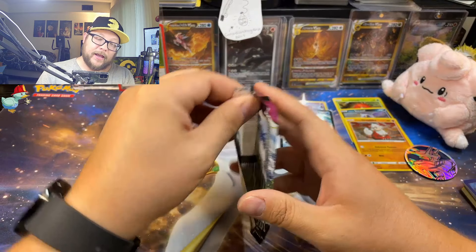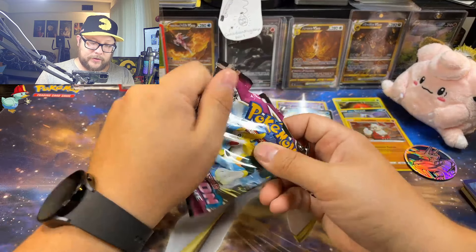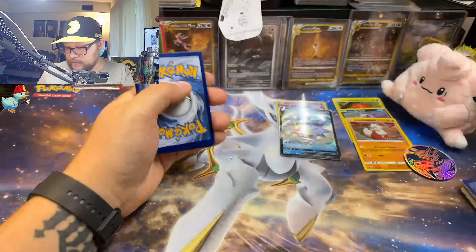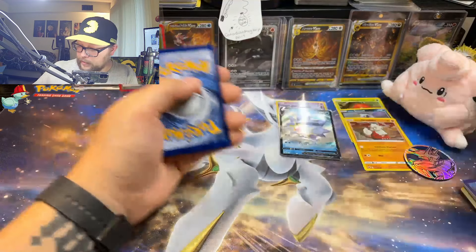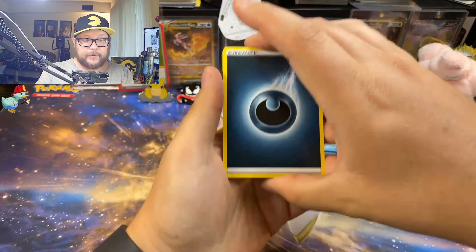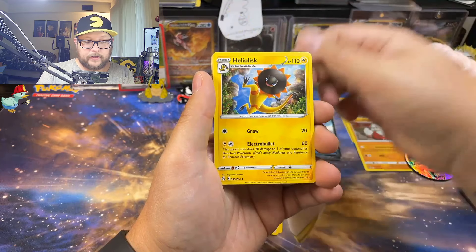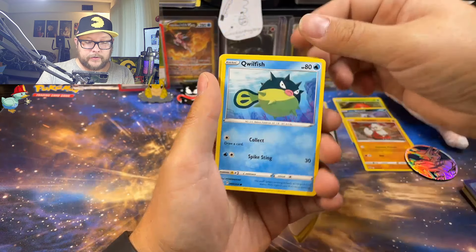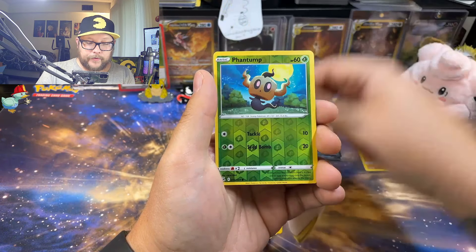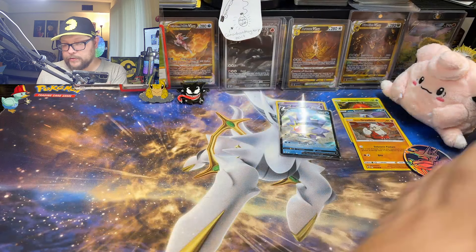It's so difficult to pull from these, it's rough getting anything. All right, Fusion Strike, here we go — I think Fusion Strike's code cards are backwards. Yep, I am correct. Give me a hit, come on! I haven't really opened a ton of Fusion Strike lately. Alolan Ninetales, Qwilfish, Galarian Corsola, Phantump, Luxray... that's Fusion Strike for you.